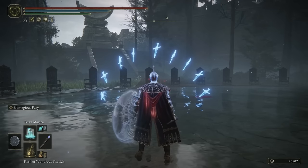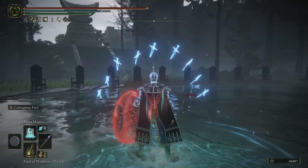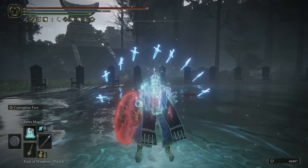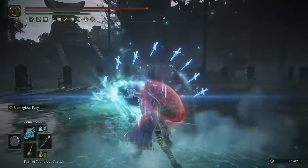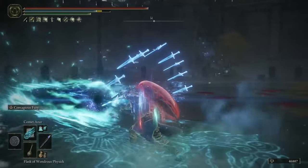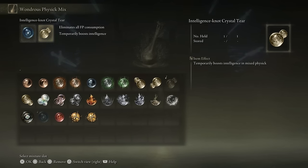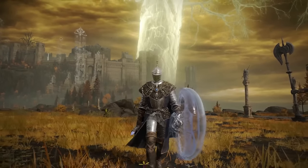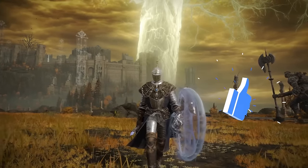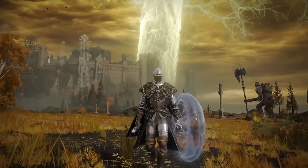The last and hardest hitting spell on this build is Comet Azur. If timed correctly: place Terra Magica on the ground, activate Contagious Fury from the Jellyfish Shield buffing magic damage by 55%, then drink your Wondrous Physick which contains the Cerulean Hidden Tear — eliminating FP consumption for 10 seconds — and fire Comet Azur. This is extremely effective against bosses and does tons of damage. For the Wondrous Physick mix we use the Cerulean Hidden Tear and the Intelligence-knot Crystal Tear, which temporarily boosts overall intelligence. That is the magic Carrion Knight build — I really hope you guys enjoyed. A thumbs up is very much appreciated, subscribe for more Elden Ring videos, and I'll see you all in the next one!